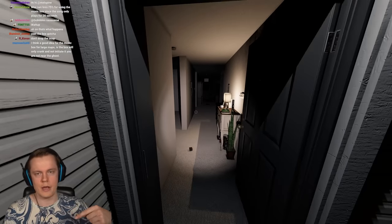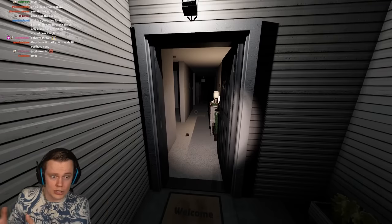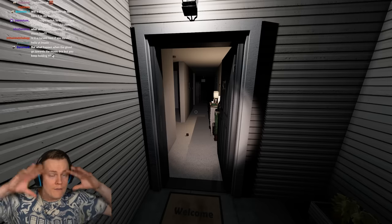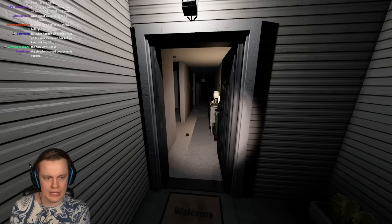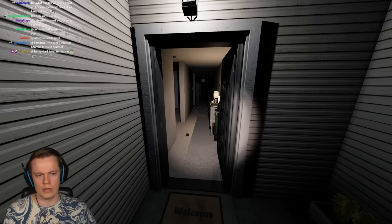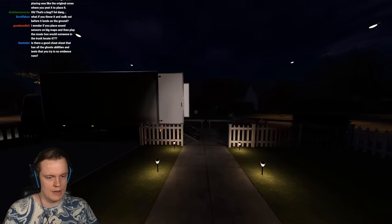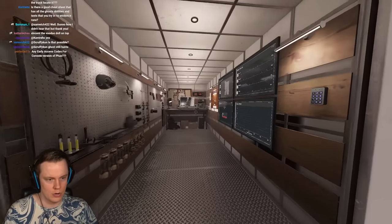The music box is incredibly buggy. Sometimes the ghost just doesn't do the ghost event part and instead instantly triggers a hunt, killing you out of nowhere. It's especially problematic on maps like Willow Street House and Edgefield — basically any map with a basement confuses it. In my opinion, it's probably the weakest cursed possession in the game, alongside the summoning circle.